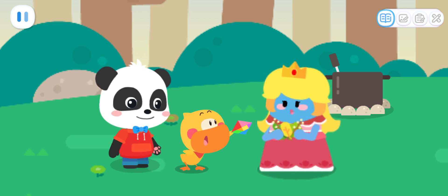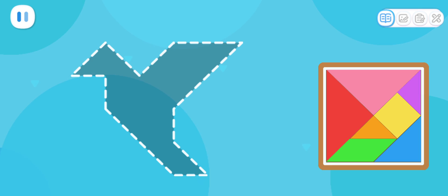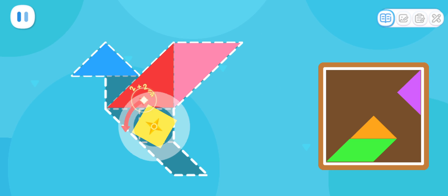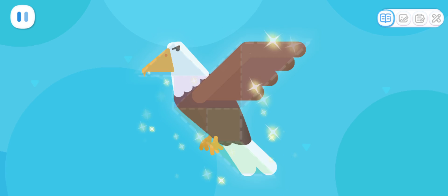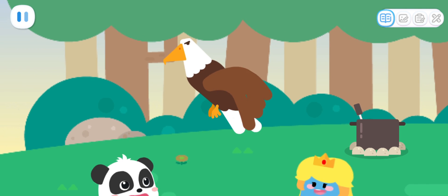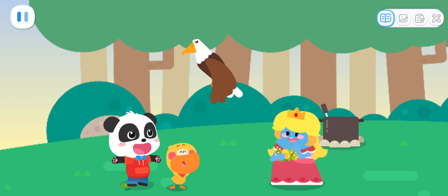Let's use the tangram to make an eagle to pick it! Kids, let's make an eagle together! It's much easier now! Keep going! Good job! Go, eagle! Pick the flower on the cliff for us!